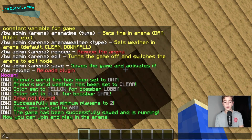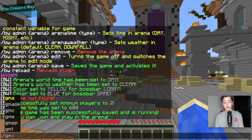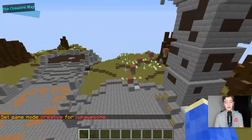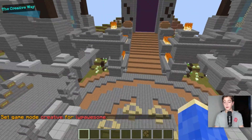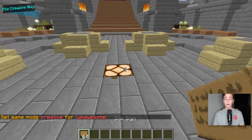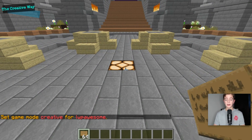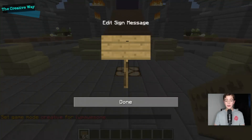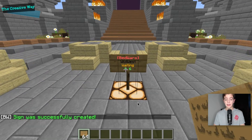We are back in our hub world. On these pedestals over here, or wherever you want to put them — since we only have one arena currently — we'll add our sign right here. In brackets you want to type bedwars, then your arena name, just like this. And it says waiting.